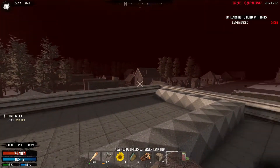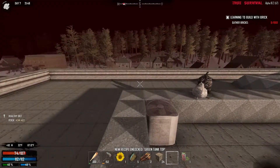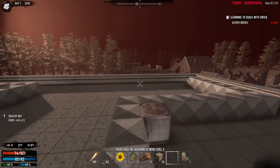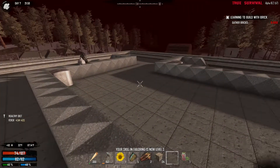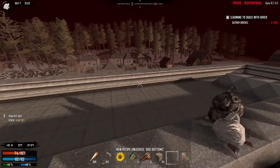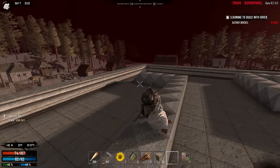Hello and welcome to A Guide to True Survival. This is our first Horde Night on this playthrough and we're probably going to be pretty safe. We're up here on the roof and we'll have to worry about birds, so that's going to be kind of a problem.